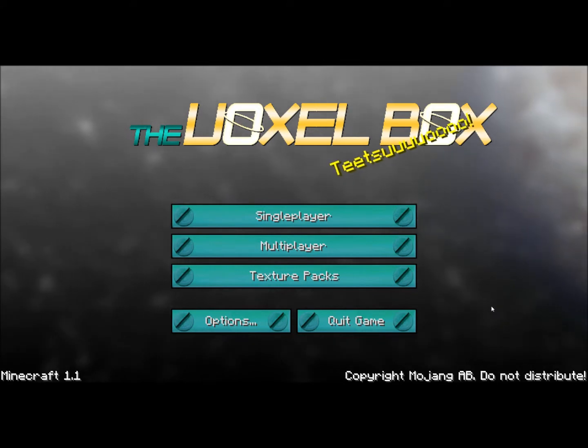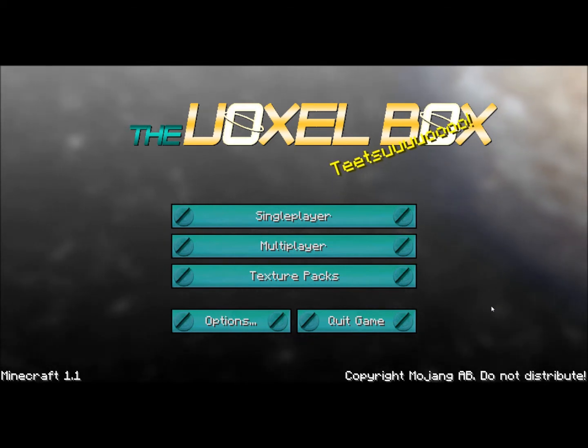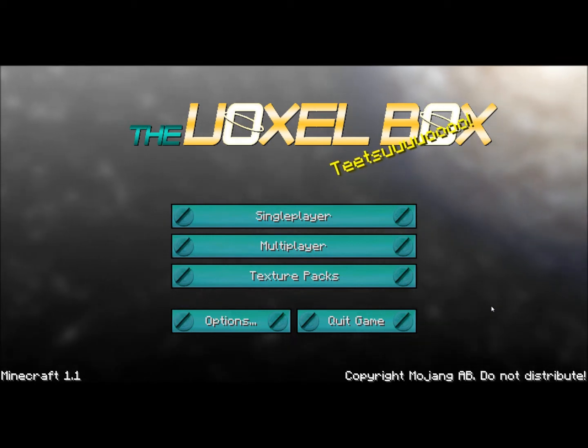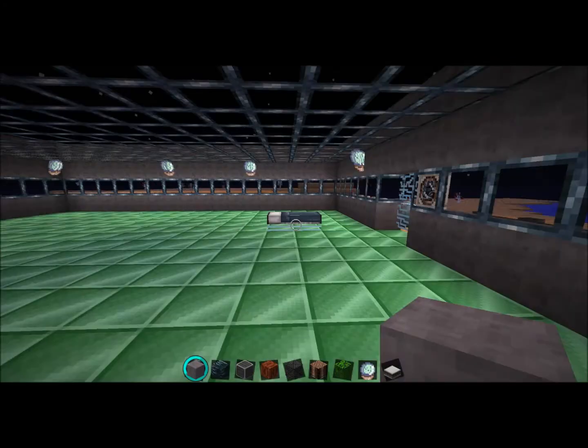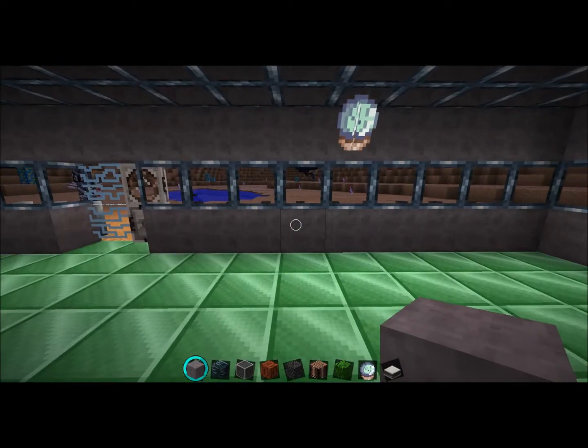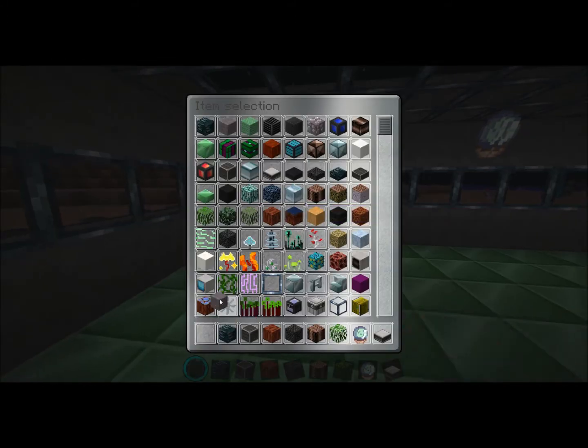Hey everyone, it's the RawRanger here, and I just wanted to show off the Vox of Boxes Deep Space Texture Pack because, well, one, it's really really awesome, and two, just in case you're looking to play the map that they released, which is really awesome too, just so you know what some of the items are. So let's go into this new world and place the blocks down and I can show you what everything is.